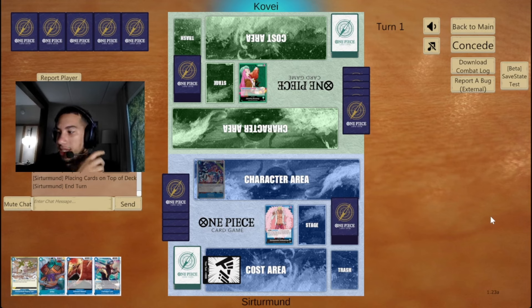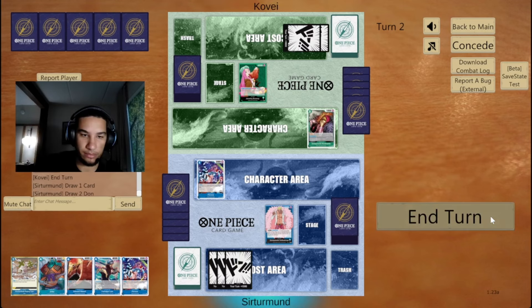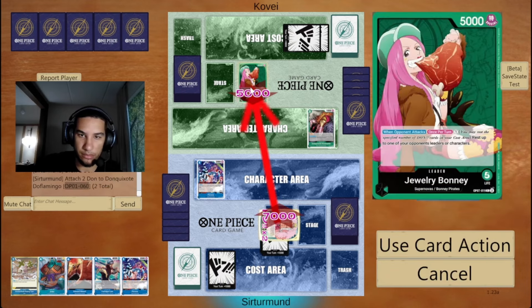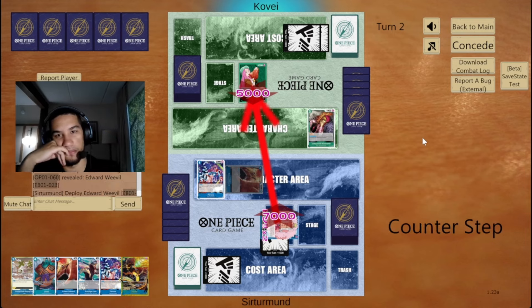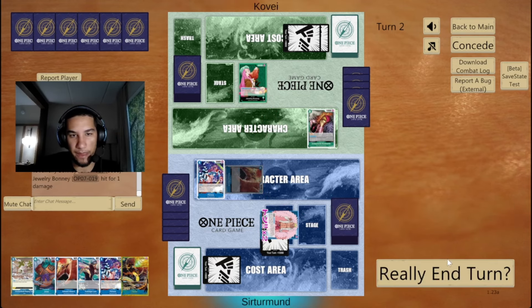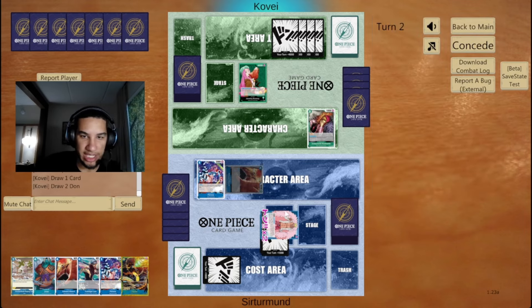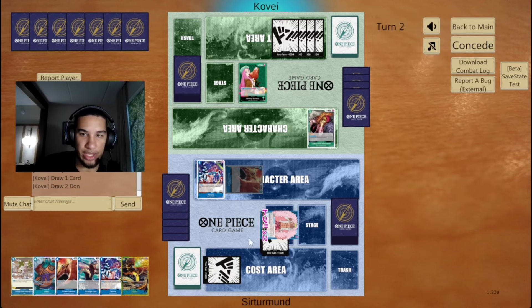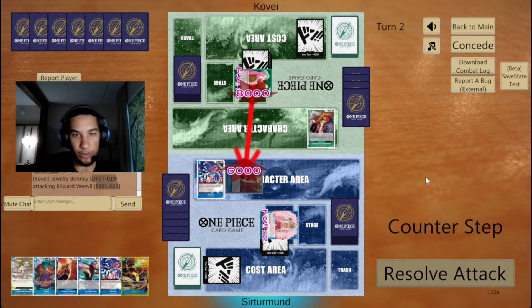So we can use our leader ability in the next two turns and be okay. Having this Weevil on the field gives me another attacker, which is nice. The annoying part in this matchup is that I always have to attack with the Doflamingo first, because the opponent can just rest it and prevent me from attacking with him.